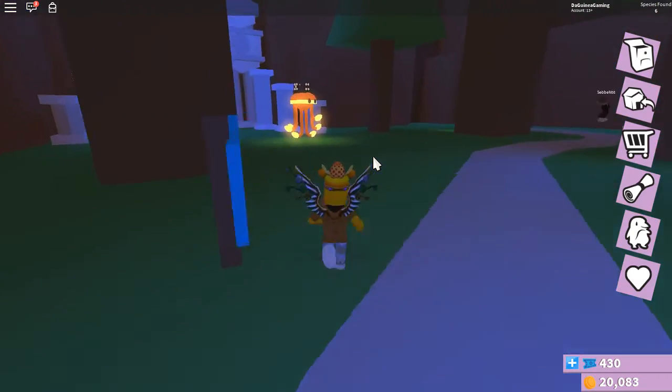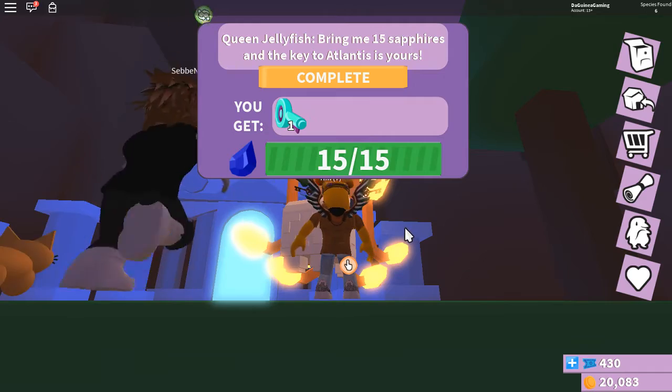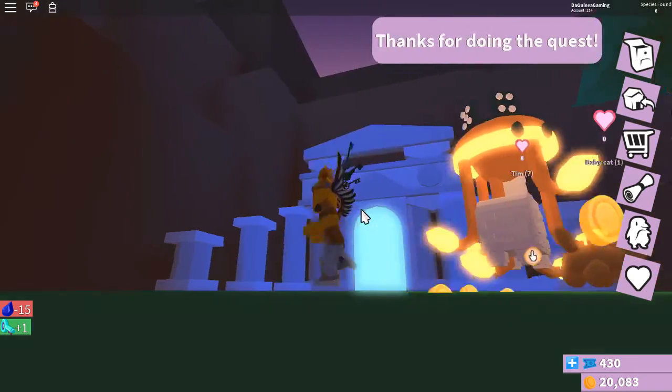The arrows lead you to Mr. Jelly Bob — a jellyfish NPC with a nominal crown. Click on him. Once you've got 15 out of 15 gems, you get a key. Click complete and it will give you the key.